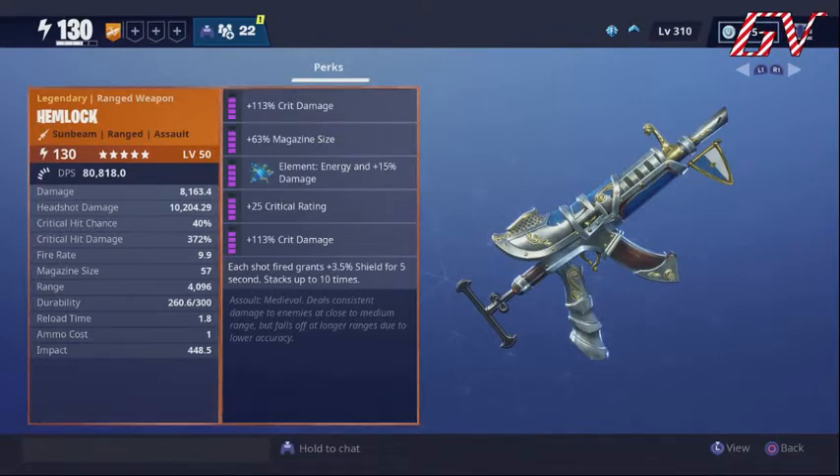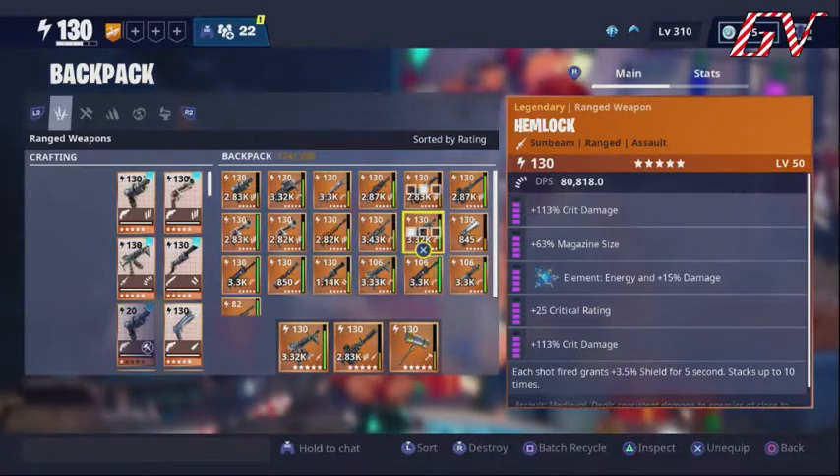This is really going to be about the new perks they put in. As you can see, each shot fired grants 3.5 shield for five seconds, stacking up to 10 times. Every time you're using this gun — because of its massive fire rate and good DPS for a crit build — each shot is giving you 3.5 percent shield, for a total of 35 percent. You'll basically always have 35 percent shield on you any time you're using this gun because the bullets fire so fast.